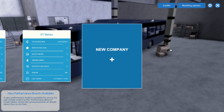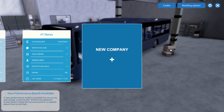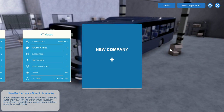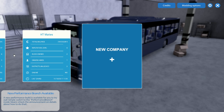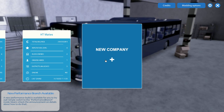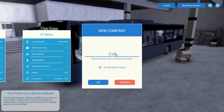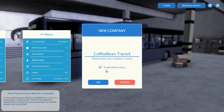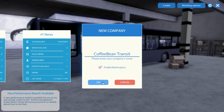Hey guys, it's CoffeeTom here with the first episode of Bus Simulator. I've tried to do this a couple of times and it hasn't worked, so let's start a new company. Company name: Coffee Bean Transit. Enable bankruptcy — why not, let's do this!